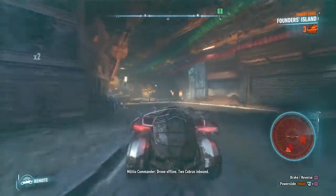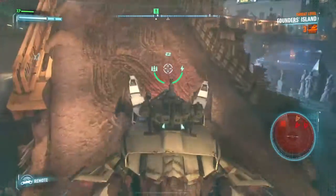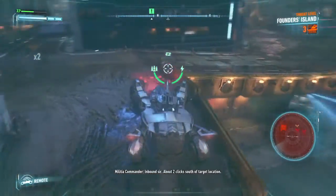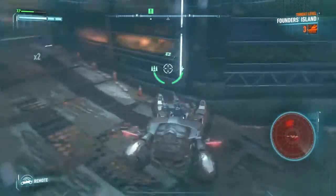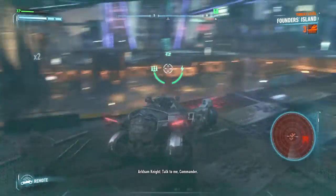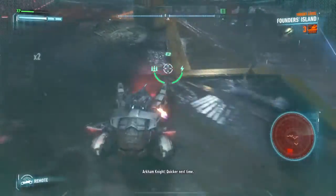Drone offline. Two Cobras inbound. What's Delta status, Sergeant? Inbound, sir. About two clicks south of target location. Talk to me, Commander. Area scan complete. We've got nothing. Quicker next time.